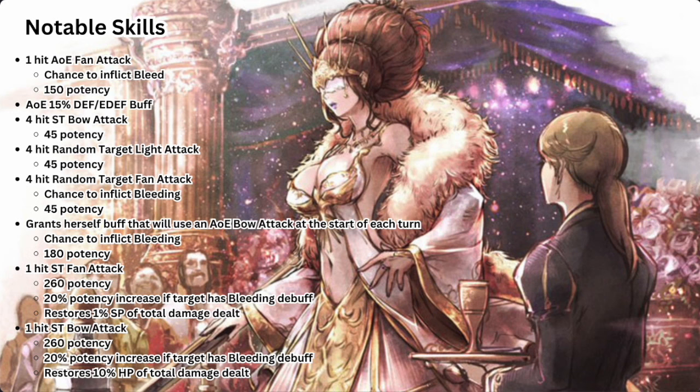She's also able to grant herself a buff that will use an AoE bow attack at the start of each turn with a chance to inflict bleed at 180 potency — similar to Wuludai who does a spear attack at the start of each turn, but with Herminia it's the bow. She has a one-hit single target nuke fan attack at 260 potency with a 20% potency increase if the target has the bleeding debuff, and it restores 1% of her SP of the total damage dealt. She also has a one-hit single target nuke bow attack at 260 potency with a 20% potency increase if the target has a bleeding debuff, and it restores 10% of her HP of the total damage dealt.